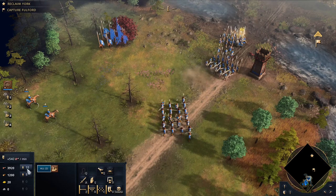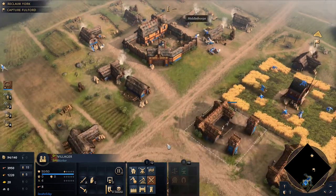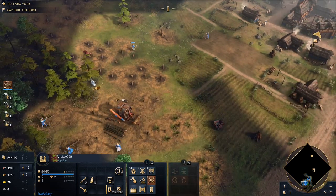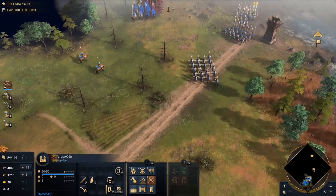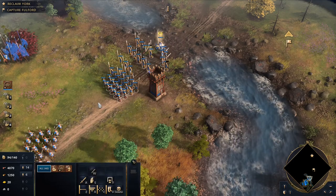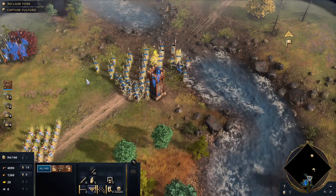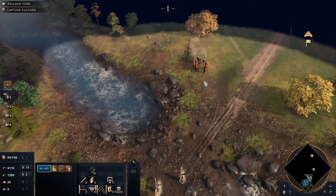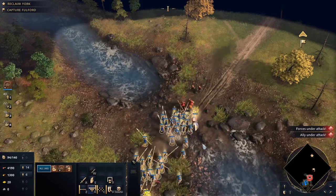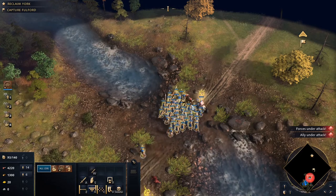We don't have any idle villagers. Let's put one more person gathering wood. Let's get these guys all in one formation — control one. We've got somebody inbound. Cavalry — spearmen will be perfect for that. And then they'll make quick work of these additional infantrymen.